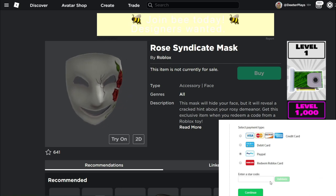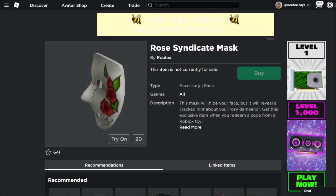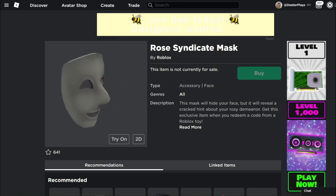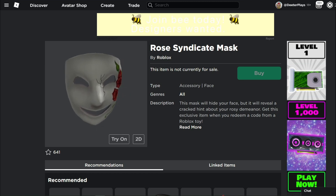Welcome back to DieterPlays — we've got some Roblox news here for you. Before we get into the news, I wanted to let you know about the virtual item we're giving away during this video. This is the item right here: the Rose Syndicate Mask. This comes from a Series 9 Roblox toy. There are going to be 12 digits hidden throughout this video, and the first person to find those 12 digits and enter them at roblox.com/toys/redeem is going to get this virtual item.